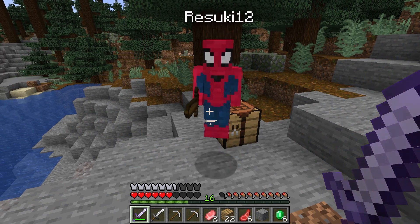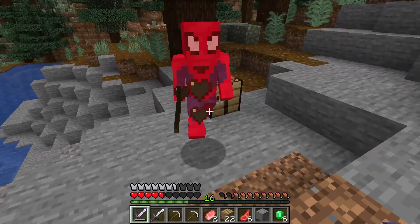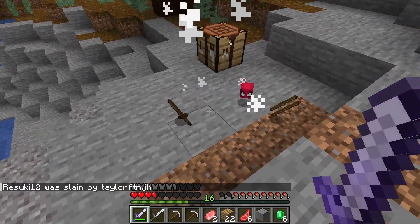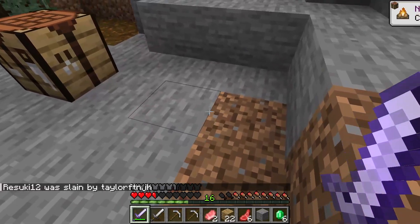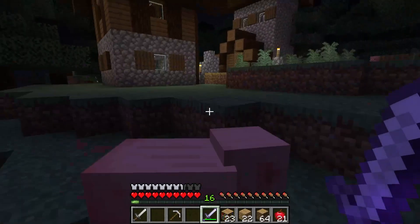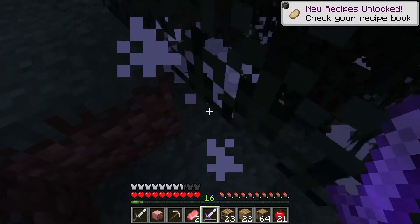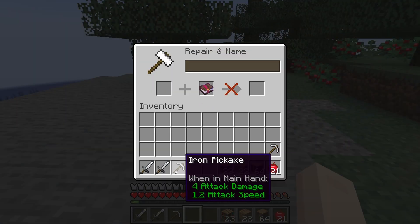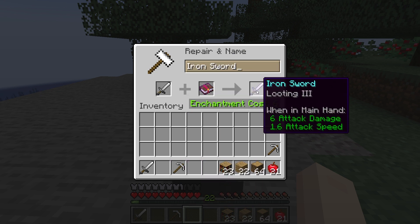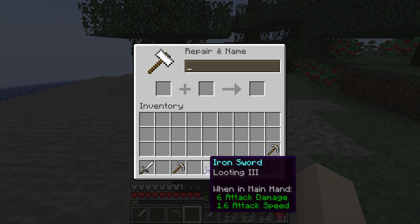When you enter, the gameplay itself isn't going to look any different since this plugin is obtained through commands or through killing other mobs or users. The first task you'll want to do is try killing another player, as this will have a 50% chance to drop their head. Or you can try killing a mob for a lower chance to obtain their skull. These will drop just like any other item, but the looting enchantment does help improve its rate. You can also change this rate in the configuration file, which can manage how often players are able to get them.